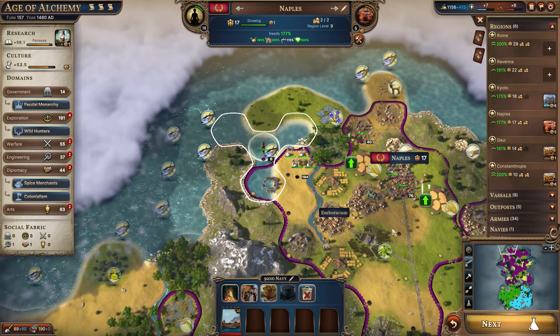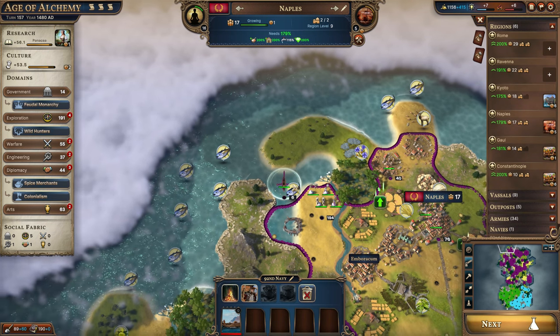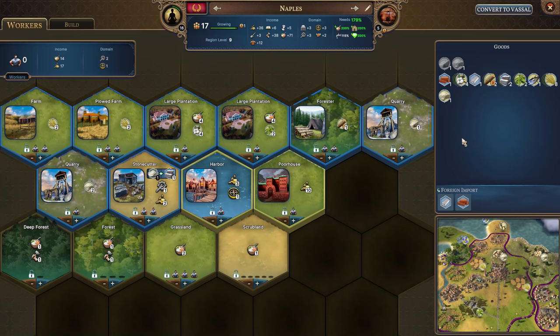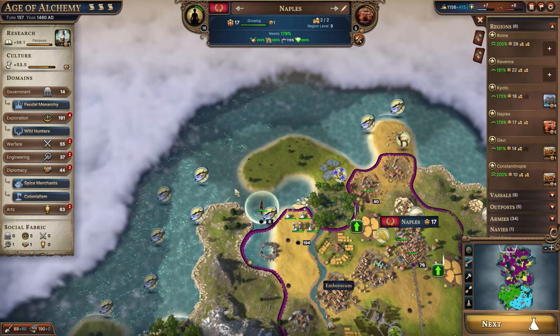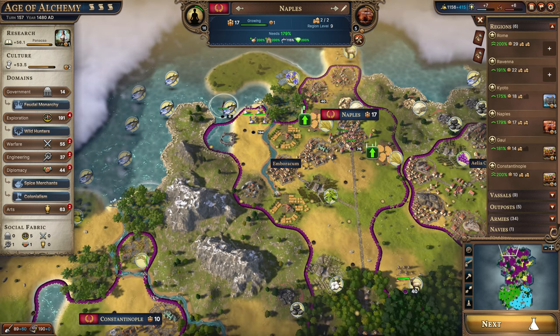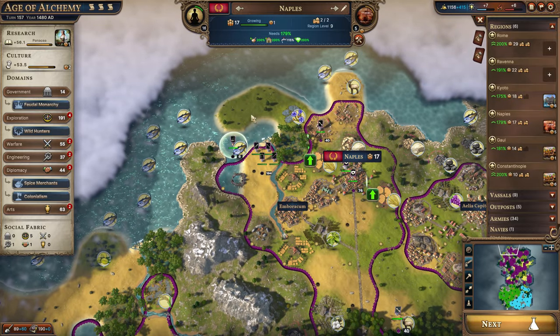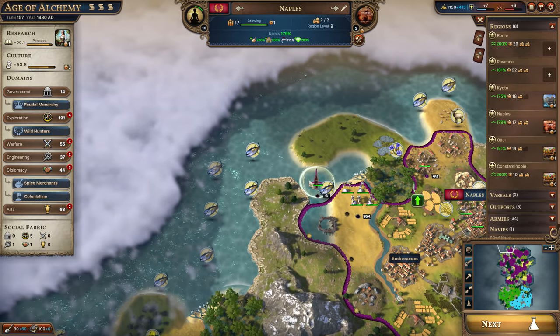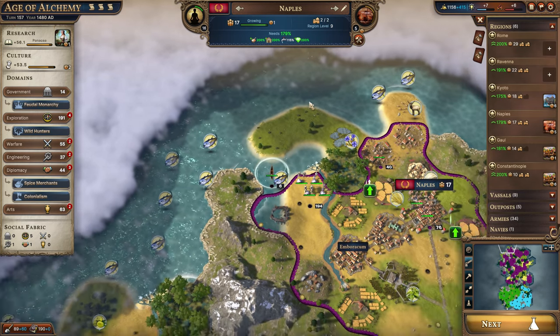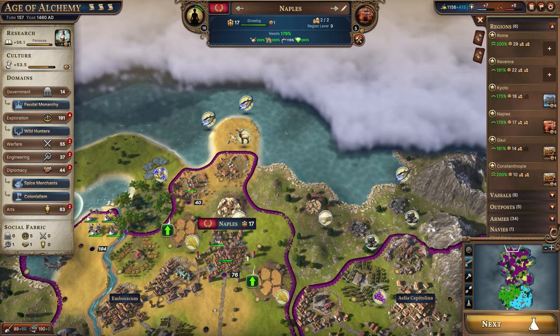Utility ships are effectively the same as bow hunters except used on the sea — a way to get access to goods without using your population. Naples is now getting access to tuna, which is plus five food. We could send these utility ships to all the fish locations and send tons of fish back to Naples — obviously far more than they actually need. Utility ships are very powerful, maybe a little more than bow hunters simply because there are so many fish locations around the map.